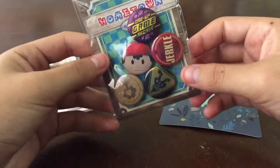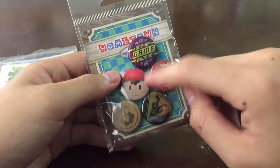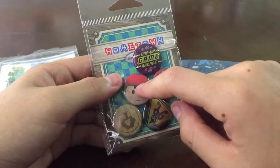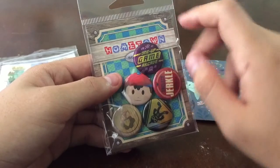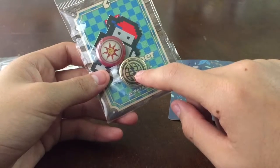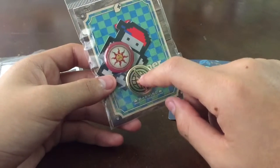We have the pins — these are the ones that come with it, and you can also pick these pins separately. There are also some magnets for about two dollars. This is the 14k gold Franklin badge.